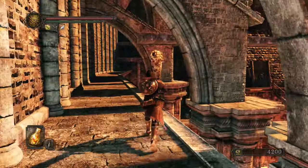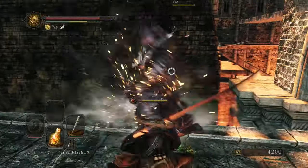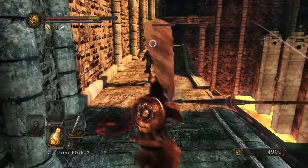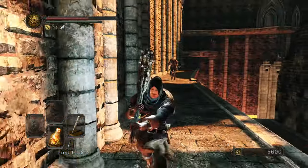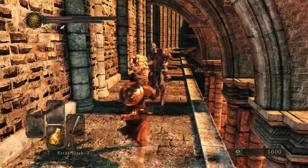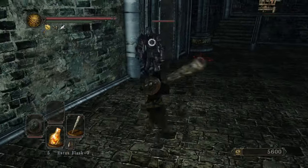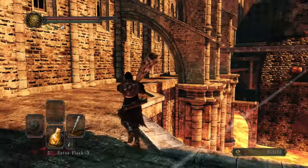If I had my druthers, FromSoftware would make a third-person action game set in the Shadow Tower universe, because Shadow Tower games are some crazy stuff — there's some real interesting enemy designs in the PlayStation One game, like a pile of cubes with body parts on each of the sides and a demon sealed in the cubes. I'm going to retreat for a bit so I can get up his heel. That was close — I did not deal with that as well as I ought to have.